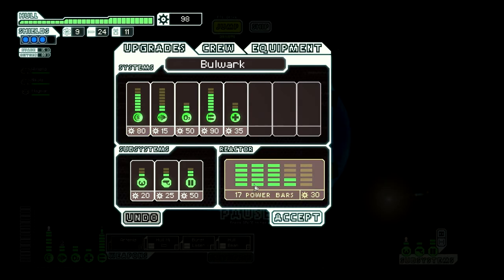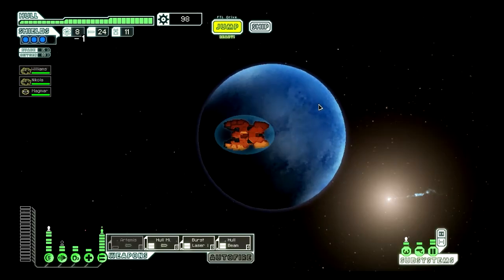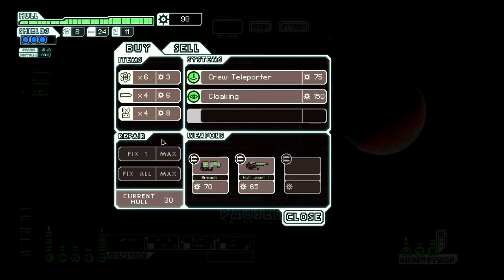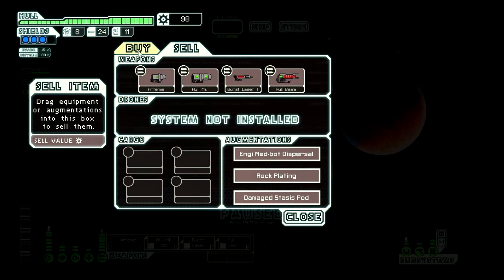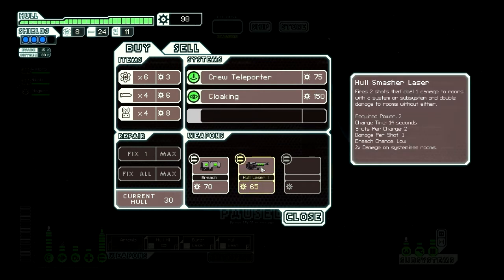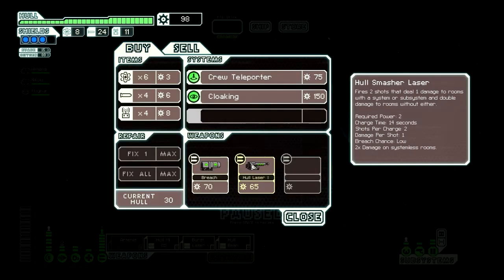I need a total of 240 to get the last point of shields — I will want the last point of shields. I've got a little time to explore, so let's do it. Hull smasher laser, two shots — I have one. Now I have a hull beam. How much energy does that take to fire? Two. Two shots that do one damage per shot, the same as my burst laser, except it will do two damage on systemless rooms.